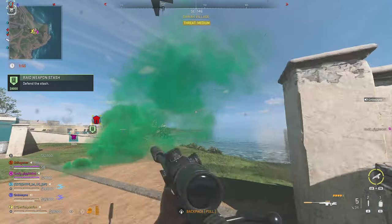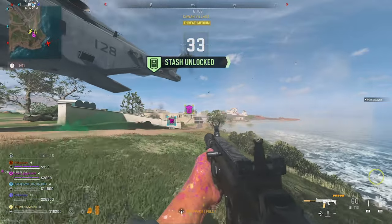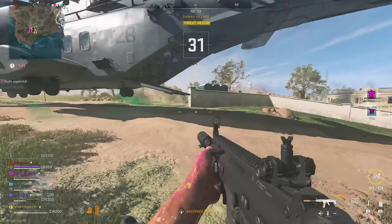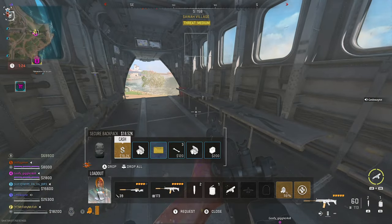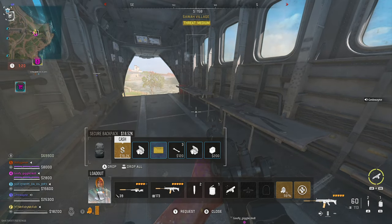Every time you drop in and exfil, it will count all the items in your secure bag and everything will carry over to the next match. That means once you've found a few of each item, you can just keep exfilling to accumulate them all without actually having to find each item over and over again.